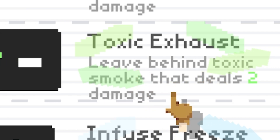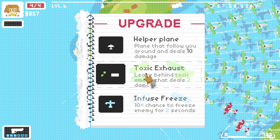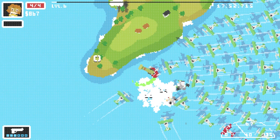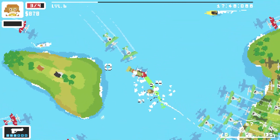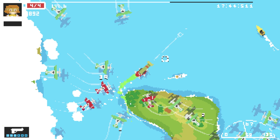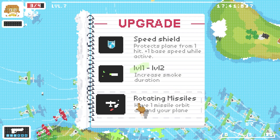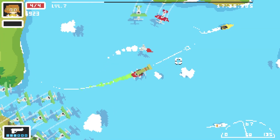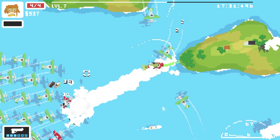Let's do toxic exhaust because I do quite a bit of running away - now they'll get poisoned. My aim is so bad. We've leveled up again - I'm going to give myself a rotating missile that orbits around my plane, so it will just smash into anyone that gets in my way. You can see it rotating - which is pretty cool.